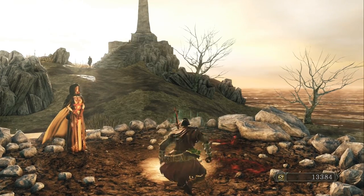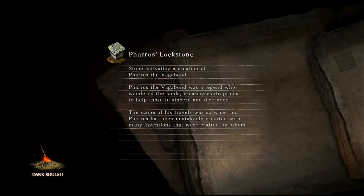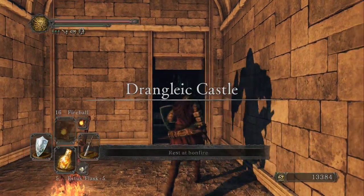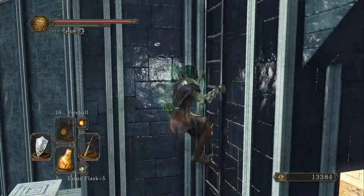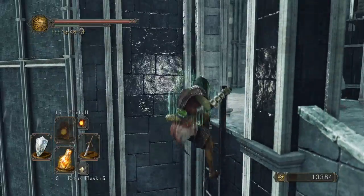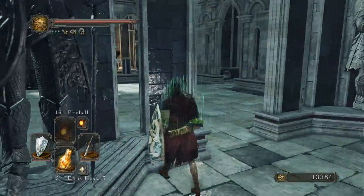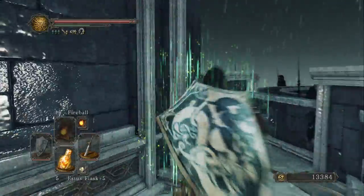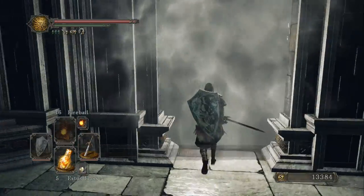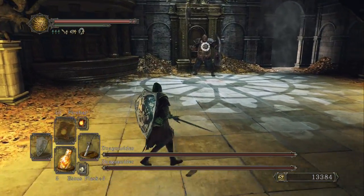Back to Drangleic Castle, to the Forgotten Chamber. I'm hoping to get through this next boss fight really easily, at least. This boss can be a tad tricky at times — it's not a hard boss, it's just there are two enemies, which can sometimes catch you off guard if you end up focusing on one and the other starts attacking. This is the Double Dragonrider boss fight.